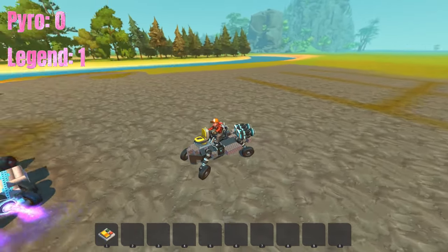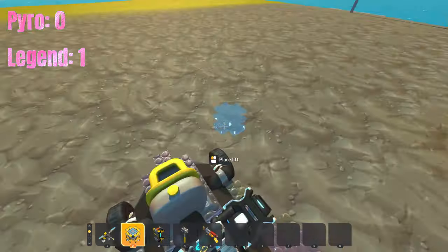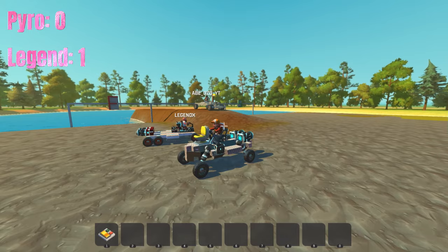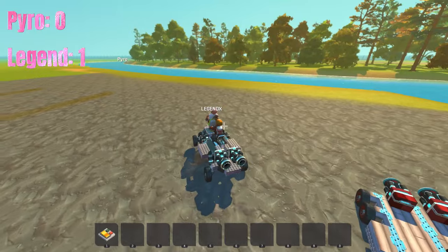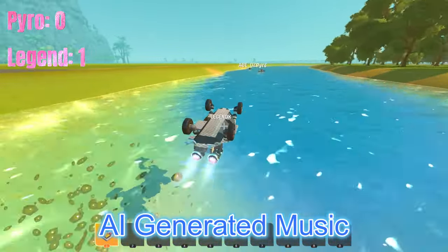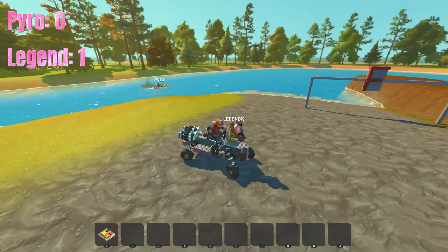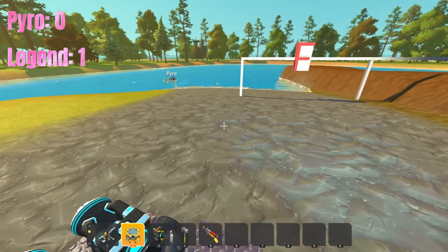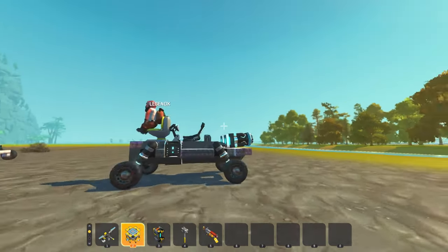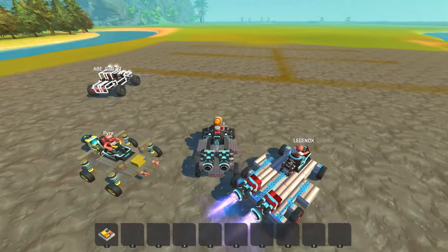Frank wins the first stage and everyone is impressed. Pyro is still struggling in the water doing donuts for style points, but eventually makes it back. Frank triumphed in the amphibious race. Now it's on to the next event - the drag race.